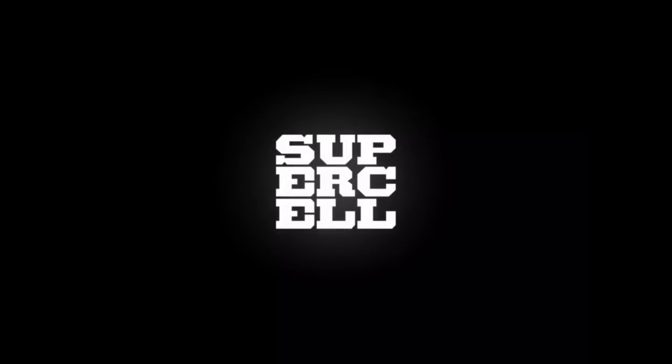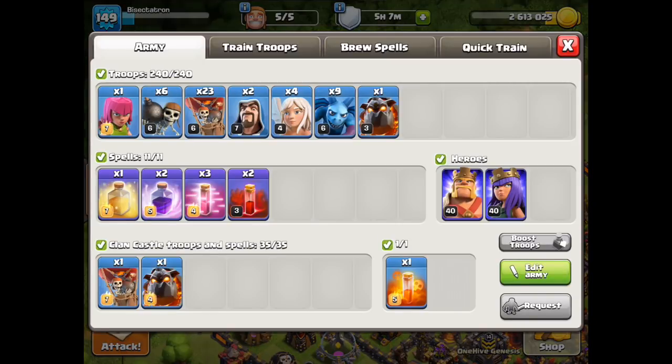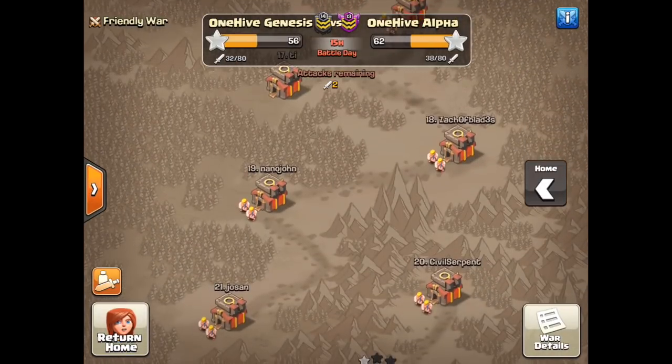There'll be some surprises with Teslas and CC troops, but we'll just go with it. I have one Poison for the CC troops most likely — that's probably where I'll use it — plus the two skellies, three Haste, two Rage, and the Heal. If I don't have to Rage up my queen, I'll go ahead and Rage up the loons where needed — I can be more liberal with spells on them. It looks like I have all my troops. I think this one is ready to go.